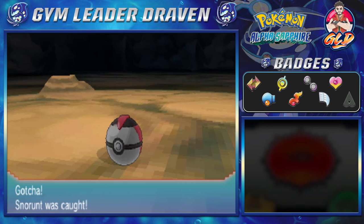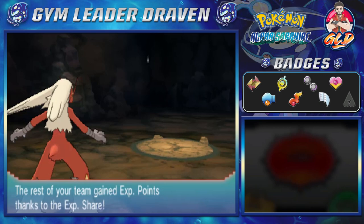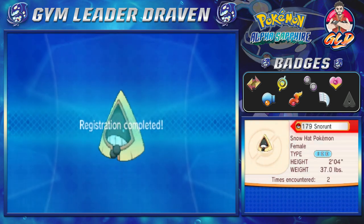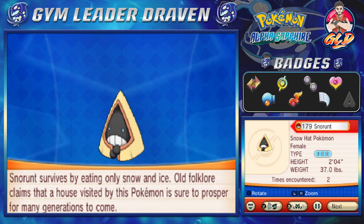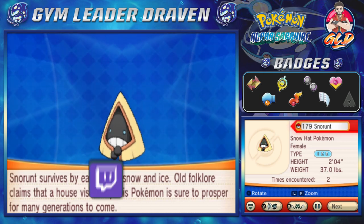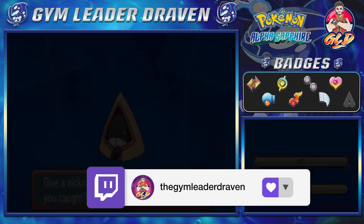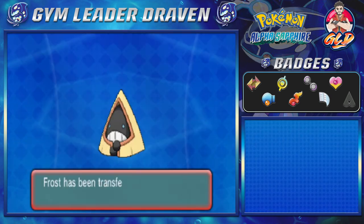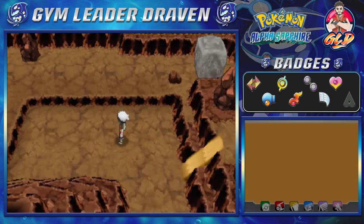Yes! Okay, alrighty. So there it is guys — we got ourselves a Snorunt! And this is because we kind of needed it. So here it is guys, a female Snorunt. This is the Snow Hat Pokemon — it is an ice type. Snorunt survives by eating only snow and ice. Old folklore claims that a house visited by this Pokemon is sure to prosper for many generations to come. Let's go right ahead and give it a good nickname. Since we're in Hoenn, let's give it the name Frost because of Mortal Kombat. Our main Nectric and our Absol are named after Mortal Kombat characters, so we might as well use Mortal Kombat names for some specific Pokemon. This Pokemon has been sent to box one.